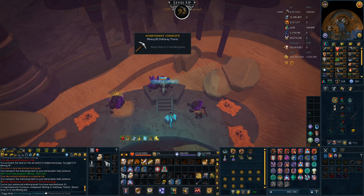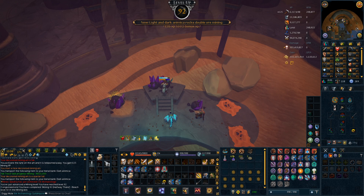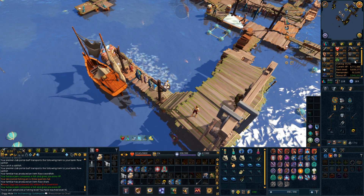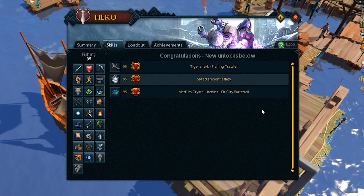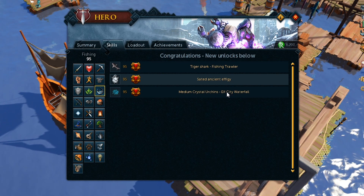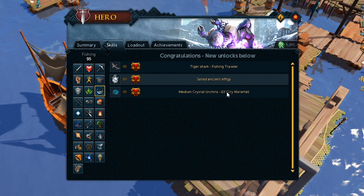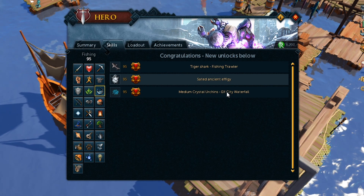There's 92 mining. I'm halfway there officially. Mining gains are going pretty strong, I'm just AFK-ing this. And it's nice. There's 95 fishing. Yeah, we can do the medium crystal urchins. I think I'm going to go over to the Elf City Waterfall at some point and finish fishing off there, as it's a bit faster than this and it's pretty chill.